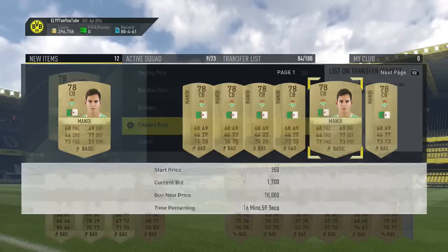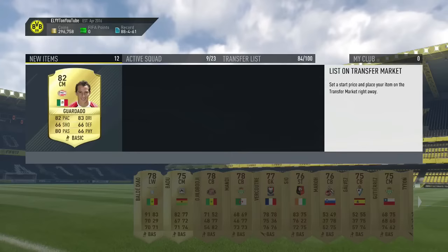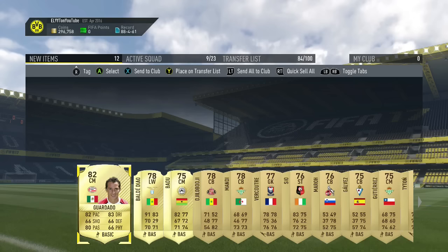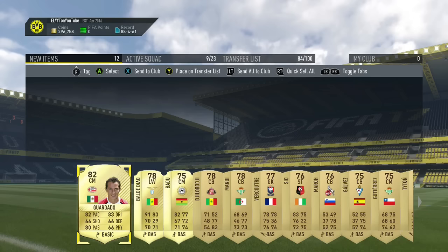We've also got Mondhi — he's Algerian and goes for over 2,000 coins, so that's a good card to pick up. Guardado might go for a couple thousand as well due to USA vs Mexico being a marquee matchup, but he's only 1,200. Guys, I hope you enjoyed your stay at the Elite Suite — hopefully this squad builder helped you out. If it did, drop a like, let's go for 72 likes on this video. Peace out.